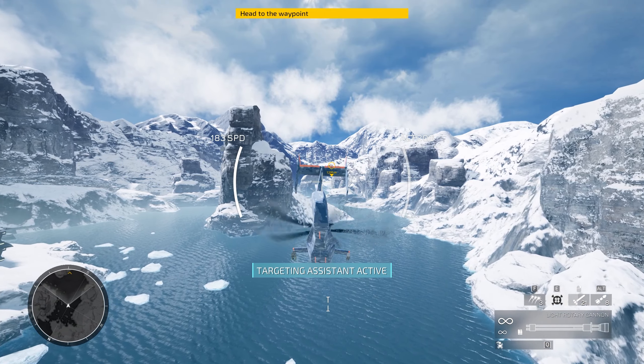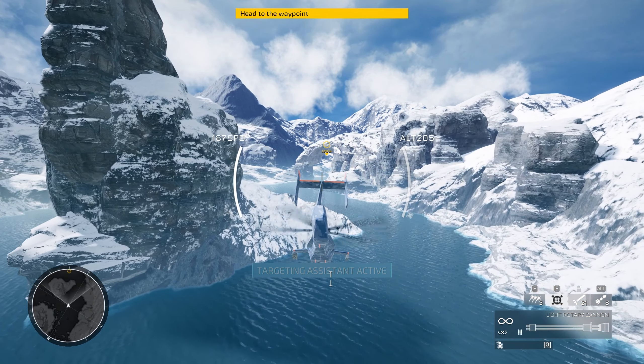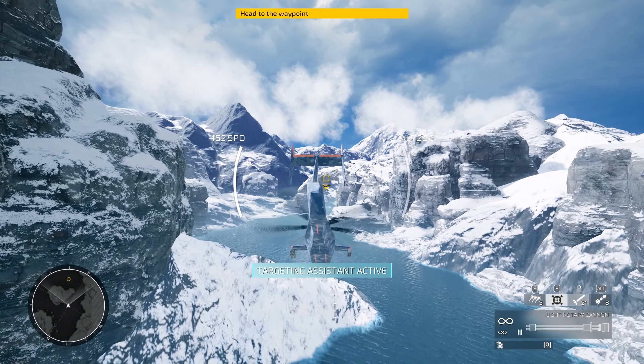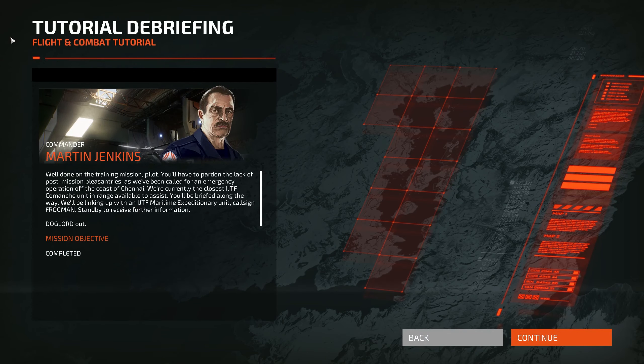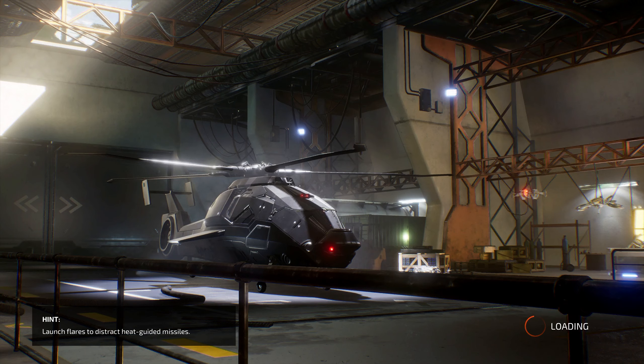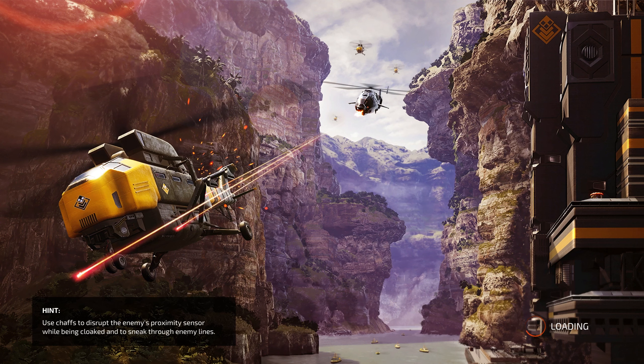Well done on the training mission! We've been called for an emergency operation off the coast of Shinai. We're currently the closest IJTF Comanche unit in range. We'll be linking up with an IJTF maritime expeditionary force, call sign Frogman. Stand by to receive further information. That's good enough for tutorials - let's jump right into the campaign, because this is what we do.